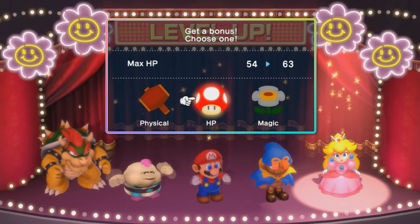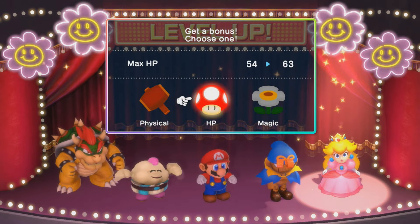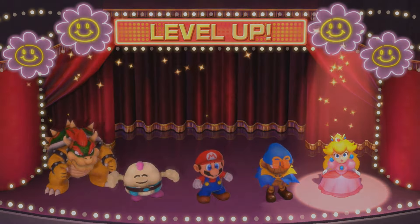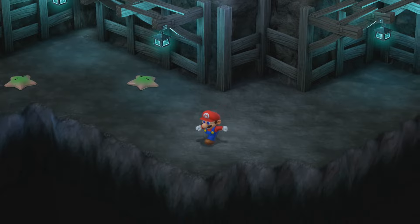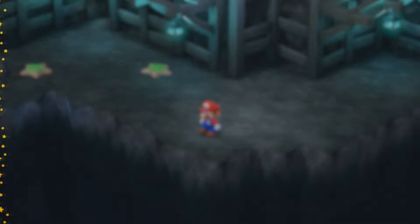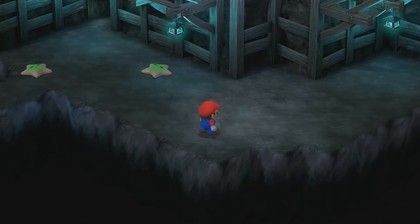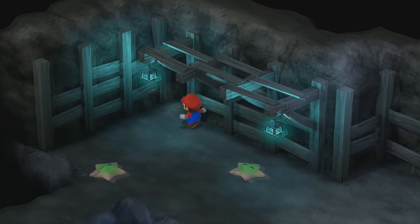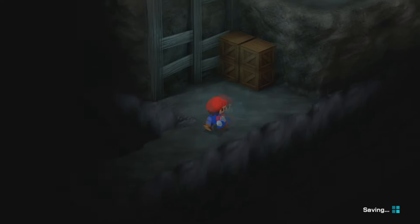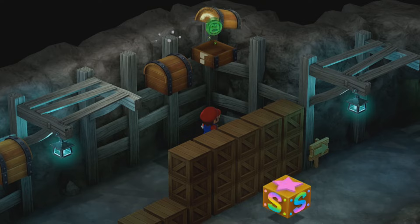Getting a lot of HP is probably good because Peach starts at 50, so she's very, very weak and frail at the very beginning. But hey, at least she's getting some work done now. We have the triple move set up already - I forgot about that. Let's go in here and get the items. You just get a mushroom, a flower, and a frog coin.